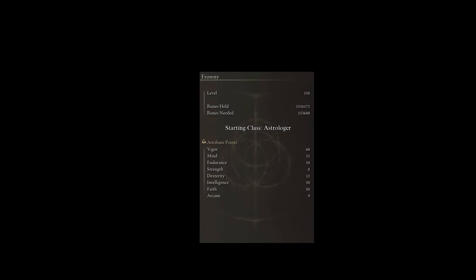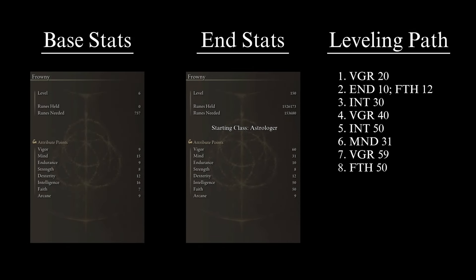There are many ways to reach these stats; level up however you feel comfortable. That said, I do recommend the following path. As soon as you are in the Lands Between, the first thing to do is get your Vigor to 20, as survivability is more important than damage when starting out. The second priority is to bring Endurance to 10 and Faith to 12, giving access to basic incantations. The third priority is to get Intelligence to 30 for sorcery damage and Magic Affinity Ashes of War. The fourth priority is to get Vigor to 40 to survive comfortably through the mid-game. The fifth priority is Intelligence to 50, giving access to most sorceries at very good potential.